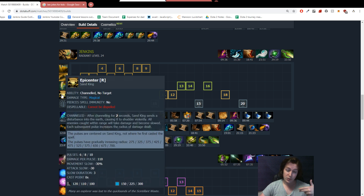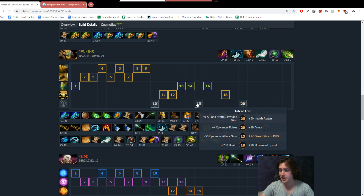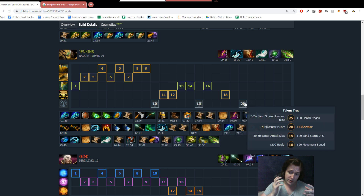However, a lot of the time you don't really need the ultimate when you have that other hero because they provide damage to kill people in your Sandstorm. At level 15, you go for the 40 Sandstorm DPS — I've never seen anybody go for the Epicenter attack slow. After that, you go for the 10 Armor. At level 20, you don't really need the Epicenter repulses because at this point you should have a carry doing damage. At level 25, you go for the 50% Sandstorm slow and blind. The 50% blind and slow is an absolute menace to deal with in late game — people need Monkey King Bar to deal with you, and even still they're standing in a Sandstorm that does damage and slows.